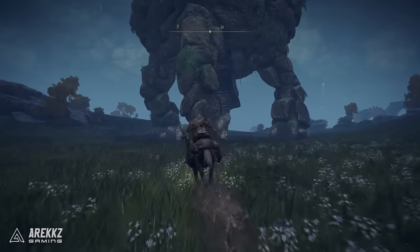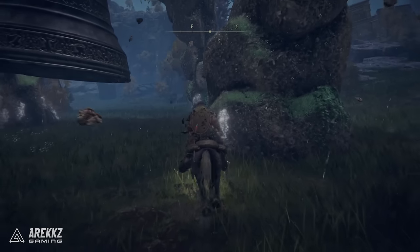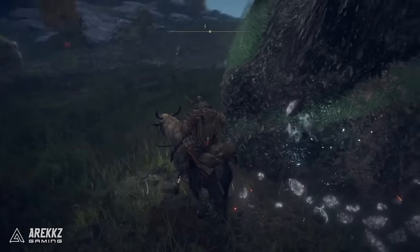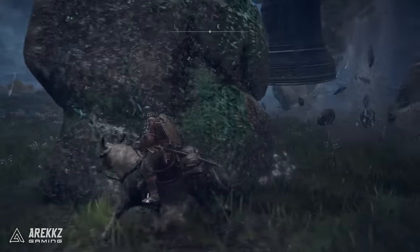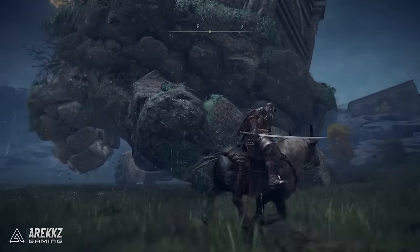Essentially what you need to do is go around and break off a number of these skulls off a couple of the legs — you don't have to break off every single one. Do keep in mind you want to be careful because in a very Shadow of the Colossus fashion they can also step on you. But once you've taken off enough of the skulls, the mausoleum will then sit down, basically bury itself on the ground, and then you can gain access.